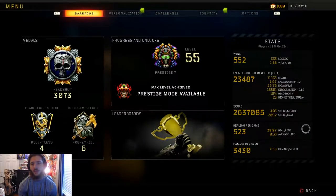Score is 2,637,085 total, 403 score per minute, 2,892 score per game, and we average 3,430 damage per game — that's going to shoot up with the Nuketown games because you just literally shred everything there. Then 523 healing per game, 39.97 heal per life, and an average life of 33 seconds.